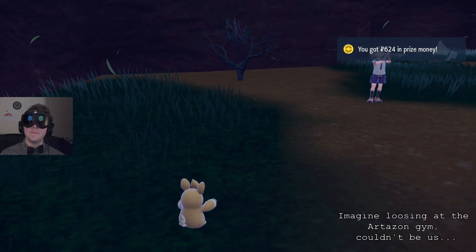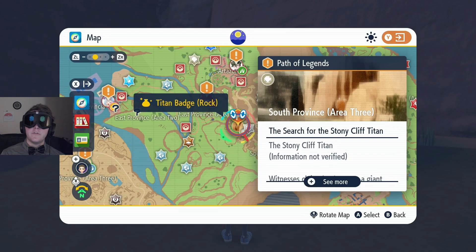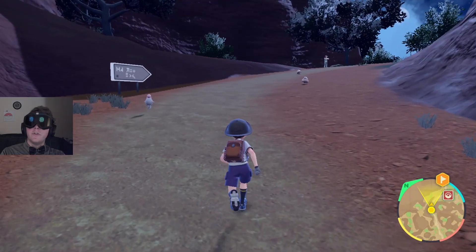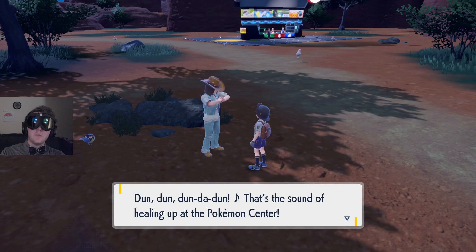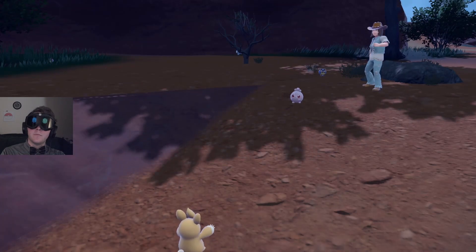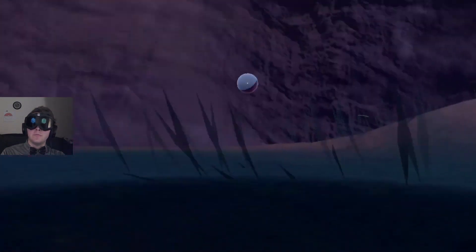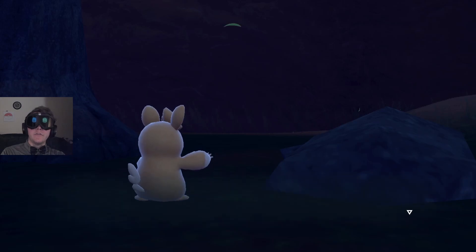Oh he must have lost to the gym. Actually, let's set it on our map - the titan spot - set destination, and yeah there's a gym leader over here. Oh there's all three of them here - we might actually be able to get three things out of the way. Down - that's the sound of a pokemon healing at the pokemon center. Let's go buy some more pokeballs as well. Yeah, there we go - a physical type attack.